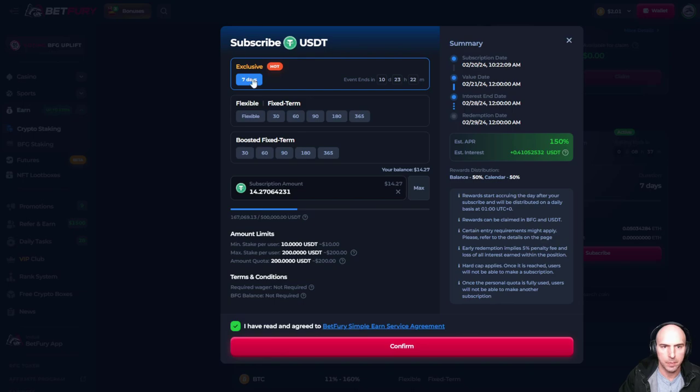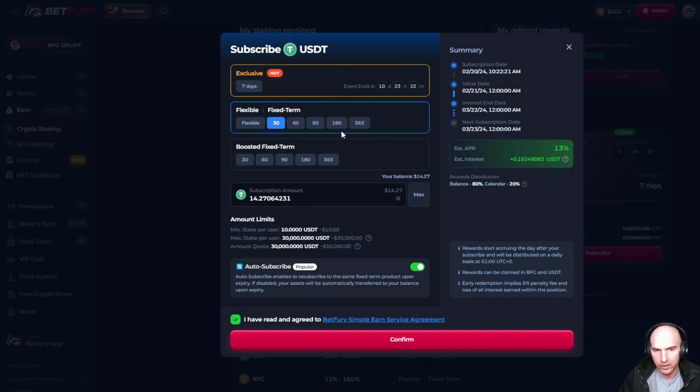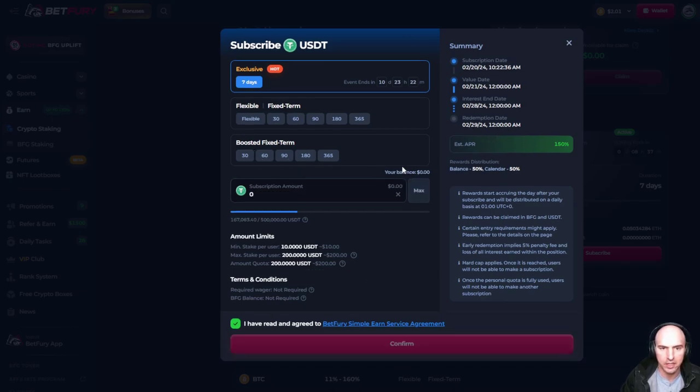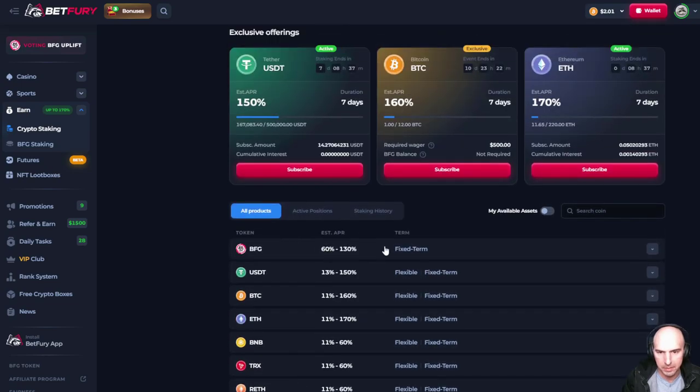As you can see, I'll subscribe. I'm using the flexible option because it's at 150%. If I did flexible fixed term, it's only 13, 15, 120%. So not even close. On the fixed term boosted though, it's 20, 60, 90, 180, and 360 days. Not as good as the seven-day exclusive, so I'm just going to stick with this. I'll click confirm and be done. Easy peasy.